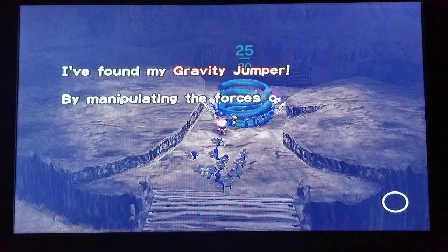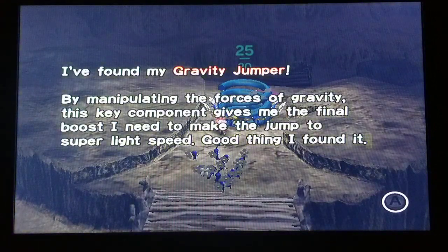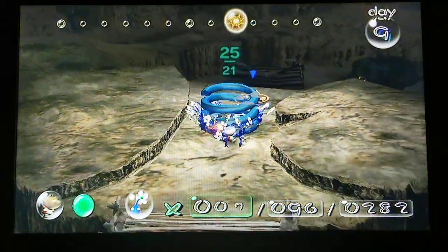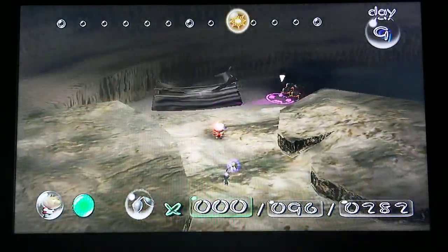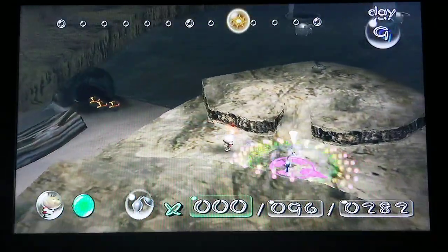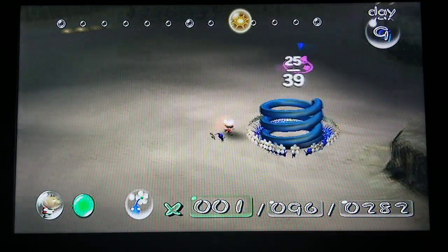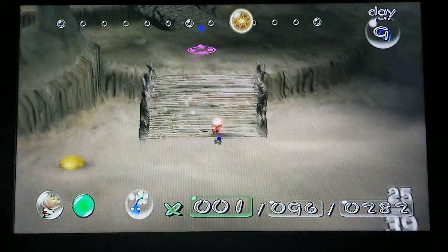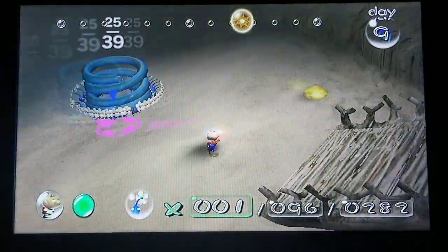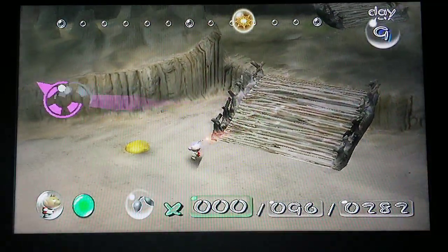I found my gravity jumper. By manipulating the forces of gravity, this key component gives me the final boost I need to make the jump to super light speed — good thing I found it. Oh, there's another thing over here — bomb rocks! We're going to need those. Just be careful of the fiery blowhogs that are coming your way. I'm going to grab some yellow Pikmin.